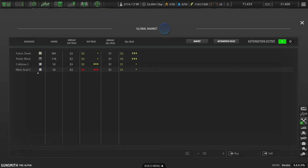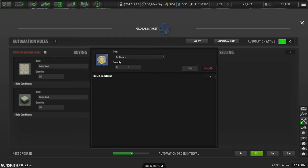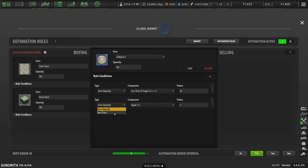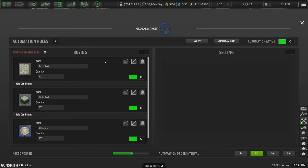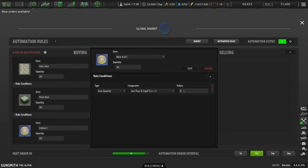Do we need to buy the Nitric Acid essence stuff? I imagine we probably do. Take a look at market — and we do, we need to buy the supply for this. Automation rules: we want to buy Cellulose S in quantities of 200, when the item quantity we have is less than or equal to 40, and the price is less than or equal to $4. Now let's do the same thing with Nitric Acid S — 200 supply, order when our supply falls below 40, and when the price falls below $4.